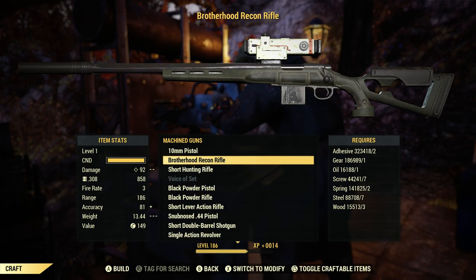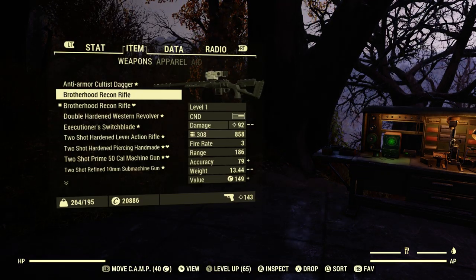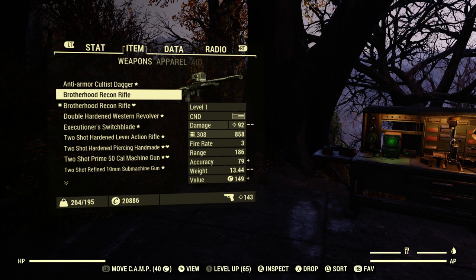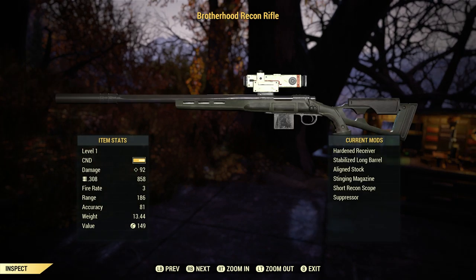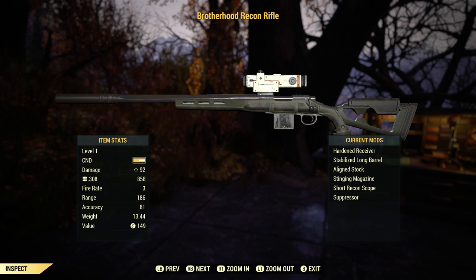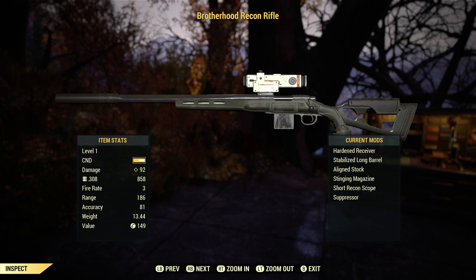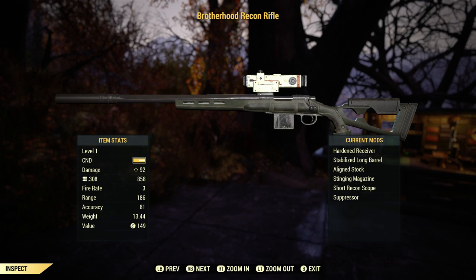Even at level one, the most basic of all the levels — this is a brand new level one rifle. It's still chambered in .308. It does 92 damage per shot with the Rifleman cards. It does have a very low condition bar, but if we look at the items on there, it already has the hardened receiver, a stabilized long barrel, an aligned stock, the stinging magazine, a short recon scope, and it already has a suppressor. So it is fully modified, plus you can get it at basically any level and then pass it around to other characters, friends, give it to a random person — whatever you want.